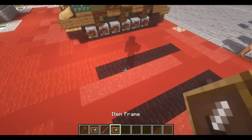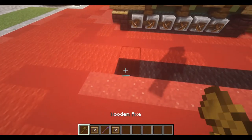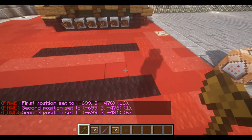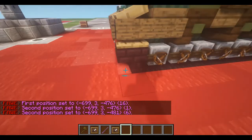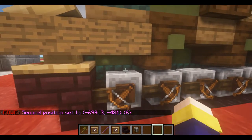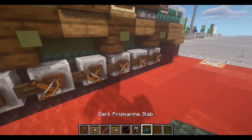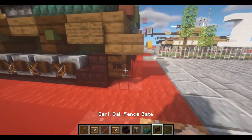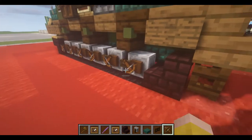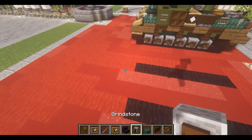First, for our ground layer, we have a setup here. We're just going to place down two rows of six black blocks, spaced two blocks apart. We can begin by taking nether brick stairs, some grindstones, prismarine slab, dark oak fence gate, and crossbow. I think that will be exactly all we need.